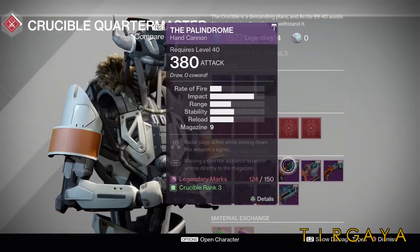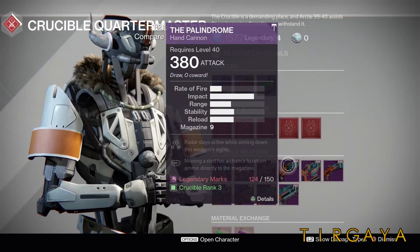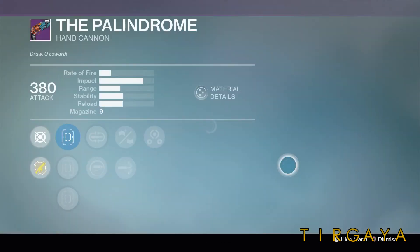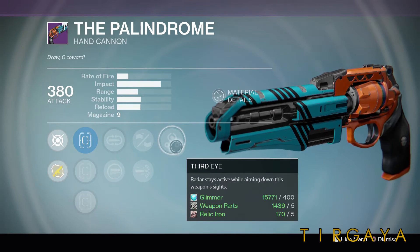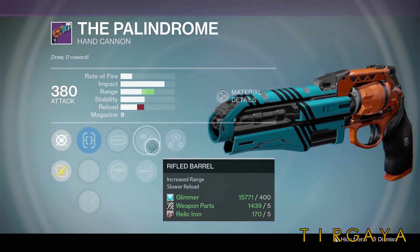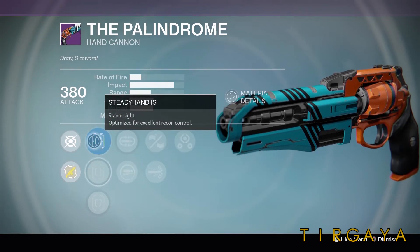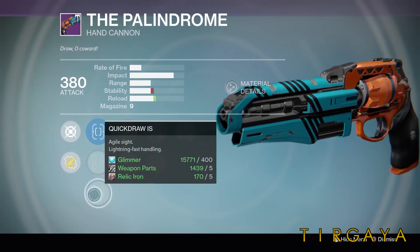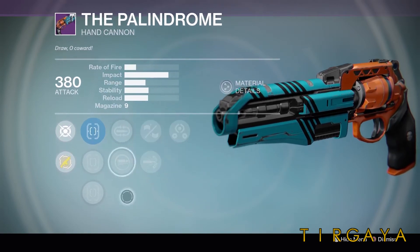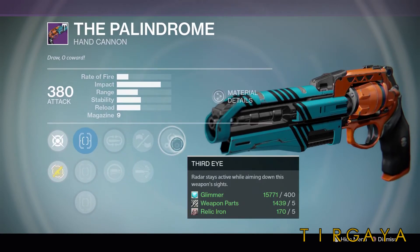Moving on, we have to go over the Palindrome Report. This week's Palindrome might be a good choice for Mayhem Clash if you really like hand cannons, because of the Third Eye option. You also have Rifle Barrel, so you do have some range, and Spray and Play. There are no great sights, so whichever one suits you best — probably Quick Draw or Steady Hand. But the real thing here is Third Eye. Having awareness is going to be crucial to success in Mayhem Clash.